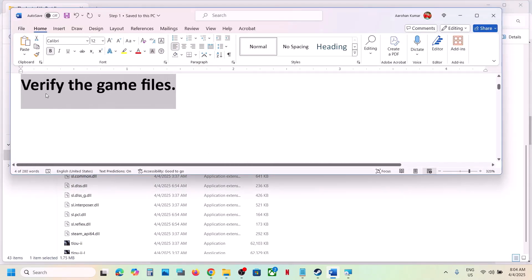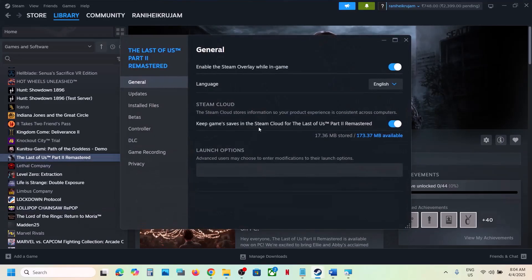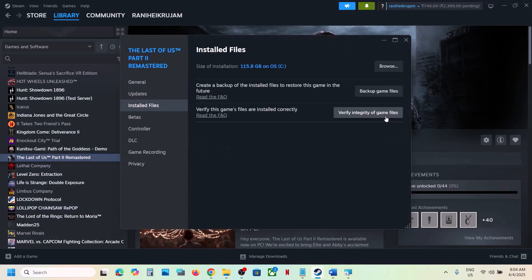If still not working, the next step is to verify the game files. Go to Steam, right-click the game, select Properties, go to the Installed Files tab, and click Verify Integrity of Game Files. Once the verification is 100% complete, launch the game and check.